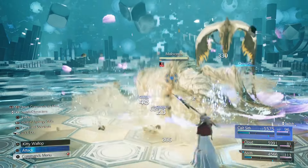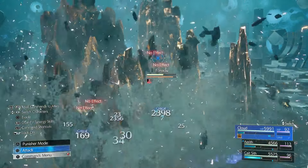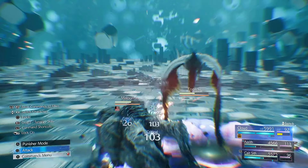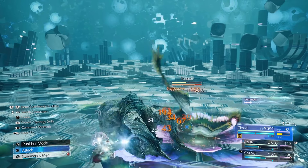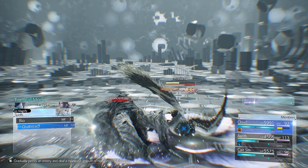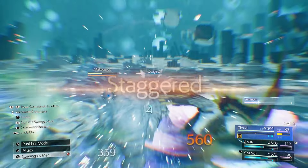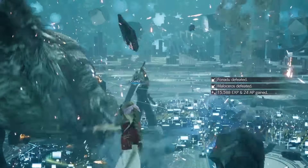As soon as the round starts with Cait Sith, cast Magnify Stop, then switch to Aerith to cast Arcane Ward on Cloud, and then Cloud uses ATB Boost to get two ATB bars and hits them with a Magnified Quake. That Quake is going to do a lot of damage and just destroy these enemies.